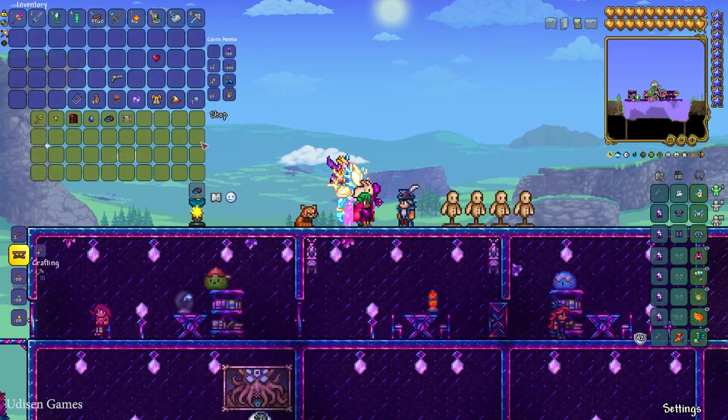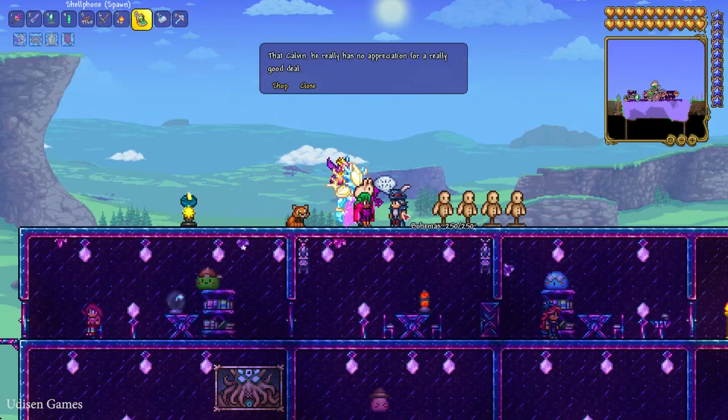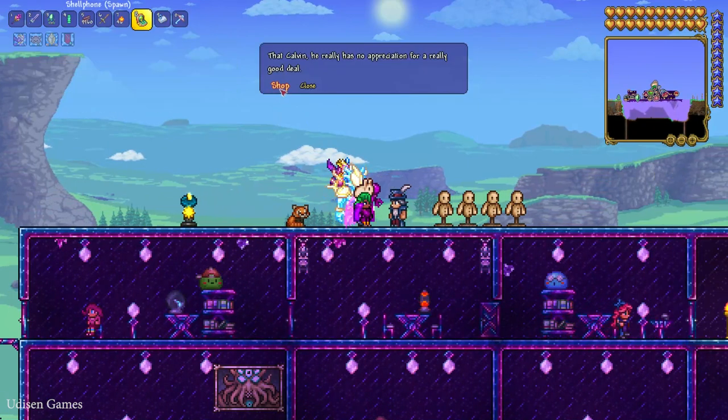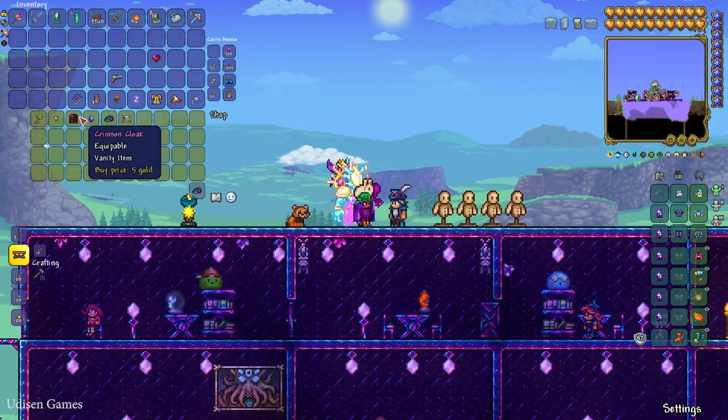That's all for the Traveling Merchant mechanics. This NPC has totally random loot in his shop, so every time he arrives you see different random items. You can also boost him — by default he sells only six items, but you can boost the Traveling Merchant so he sells seven items instead. I already showed you how to do this in another video.